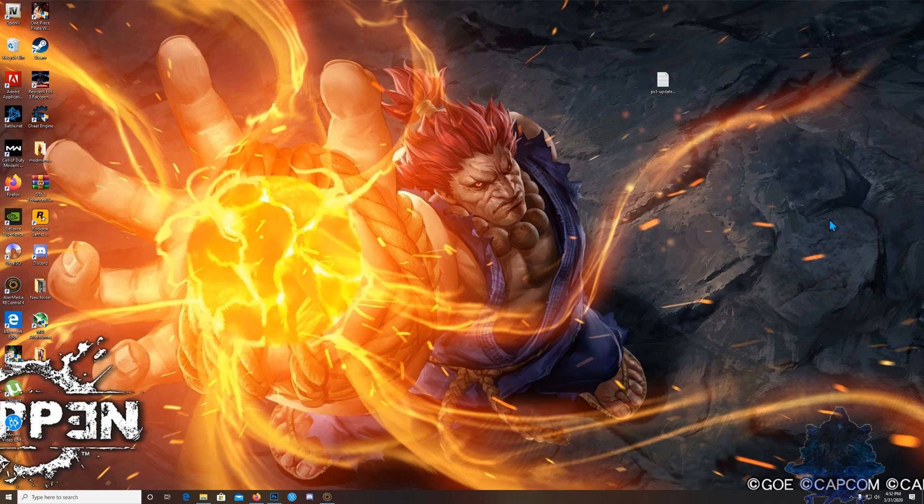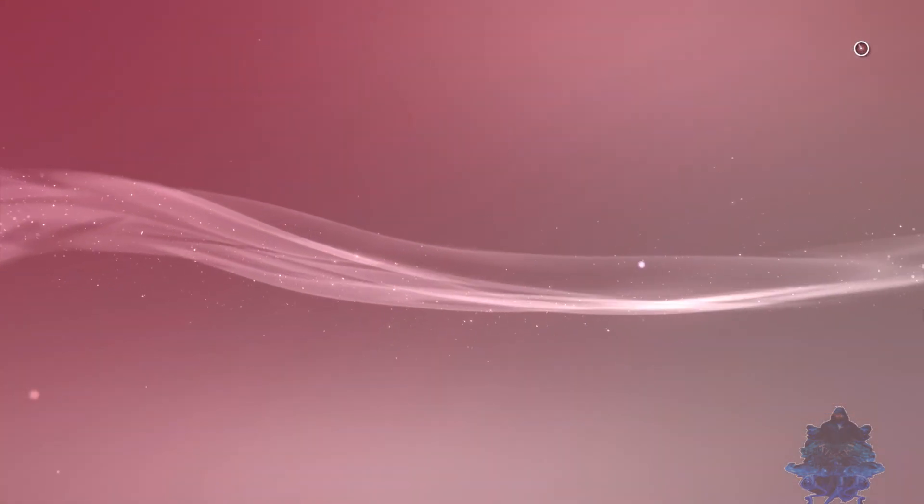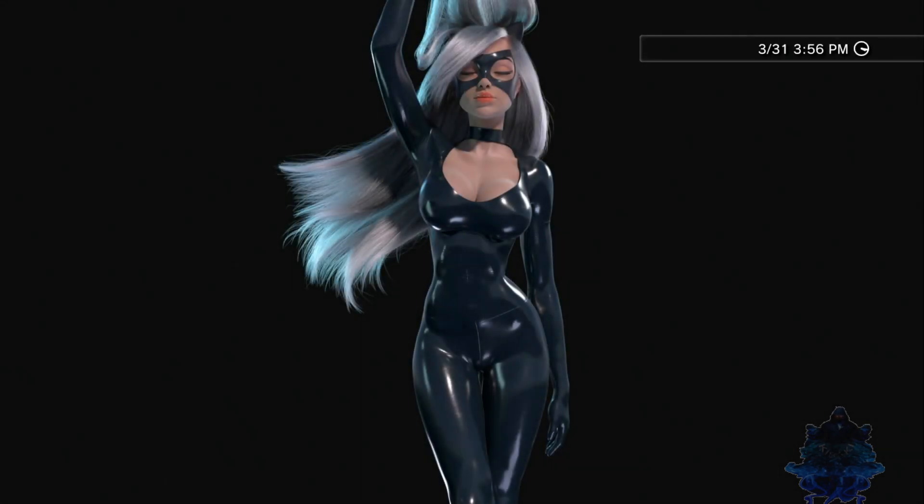Let's go ahead and get started. What you will need is the PS3 update list right here, and you will need a FAT32 USB stick. Go ahead, copy the update list and paste it on your USB stick. Make sure that it's formatted to FAT32. Go ahead and paste the list there. Once you have pasted the list, go ahead and eject it and let's head over to the PS3.